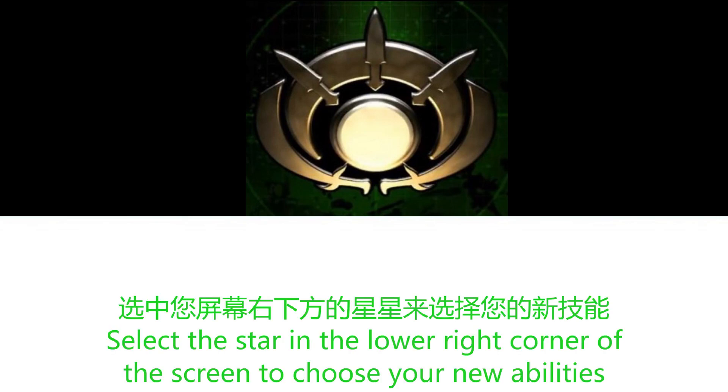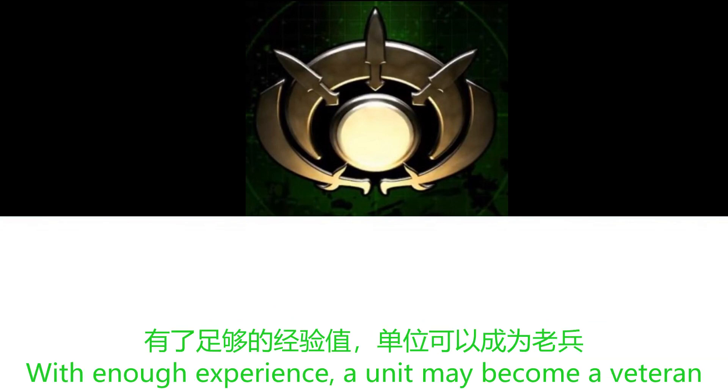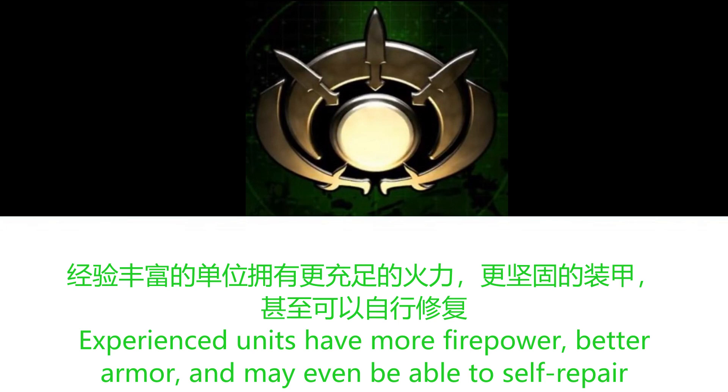Select the star in the lower right corner of the screen to choose your new abilities. As a unit successfully attacks enemies, it gains experience. With enough experience, a unit may become a veteran. Veteran units can continue to learn and may eventually gain elite or heroic status. Experienced units have more firepower, better armor, and may even be able to self-repair.